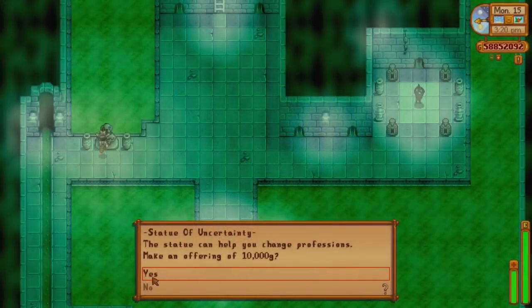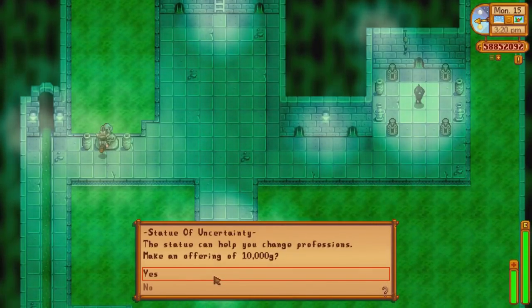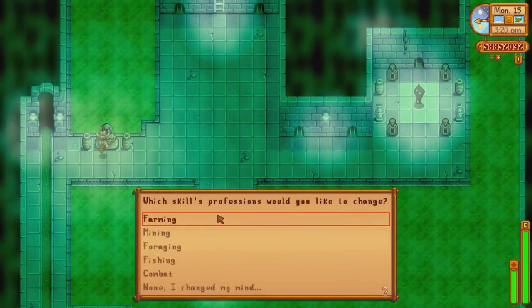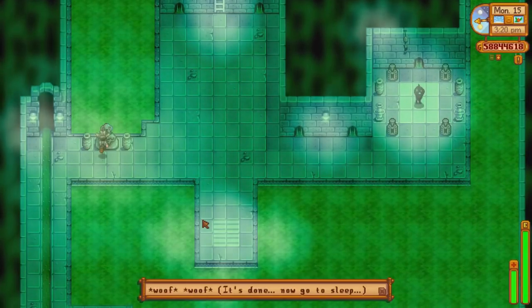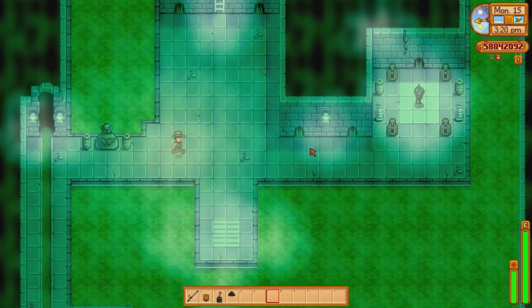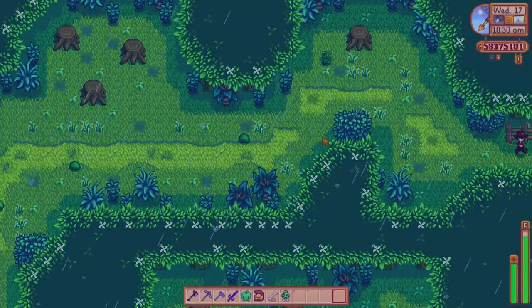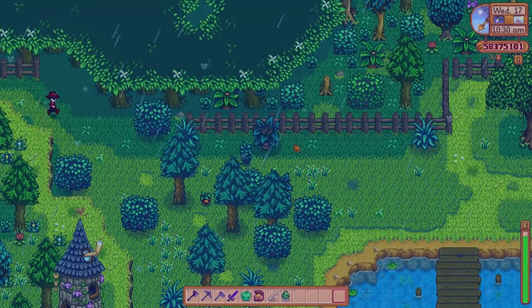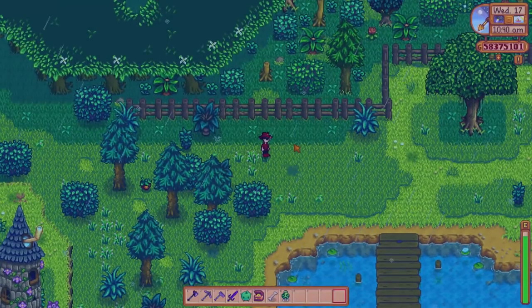You can now also change your skill professions if you regret your choice or want to try something new. The statue of uncertainty in the sewers allows you to change your chosen profession. After donating 10,000 gold and going to sleep for the night, the level 5 choose-a-profession screen for the skill chosen at the statue will appear, followed by the corresponding level 10 choose-a-profession screen. The statue allows you to change one skill-based profession per night.